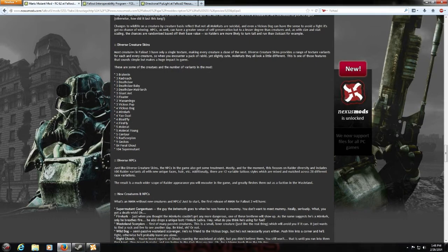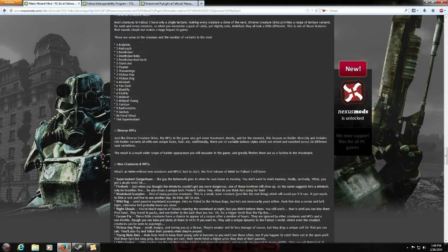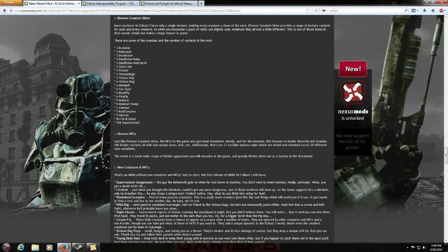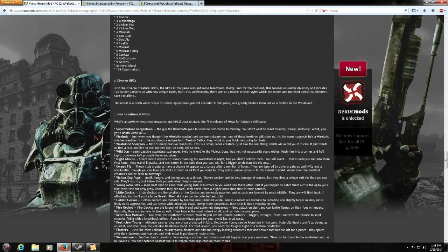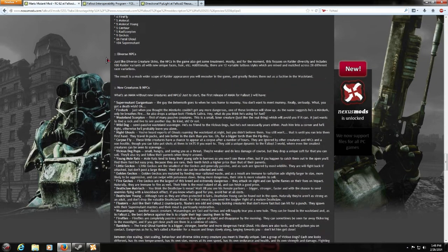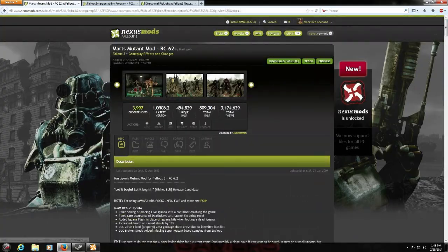It adds diverse creature skins — several new skins to creatures. For example, there are 84 different Feral Ghoul skins and 104 different models of the Super Mutant, which is crazy. The mod also adds some creatures from previous games like Geckos, Wanamingos, and Floaters, but those don't really fit into the Capital Wasteland. It also adds 100 variants to Raiders, making enemies a bit more diverse.